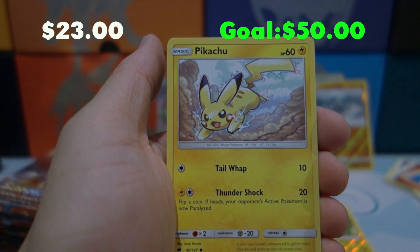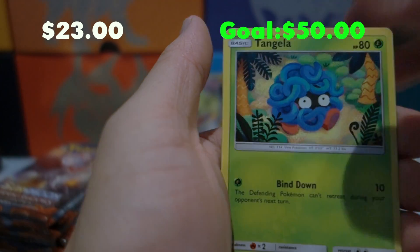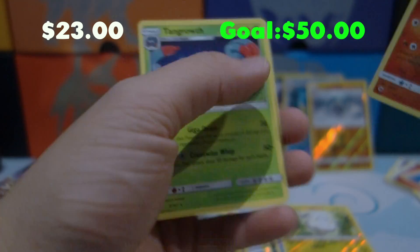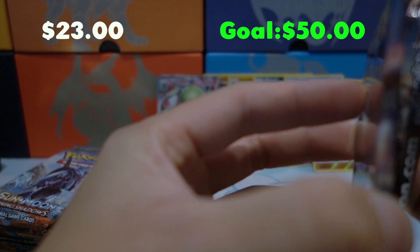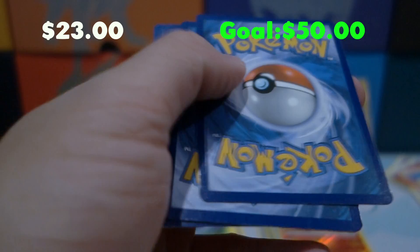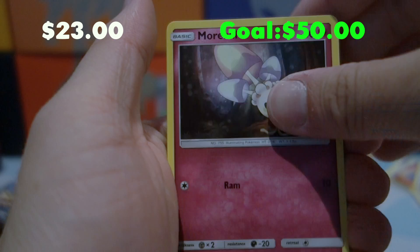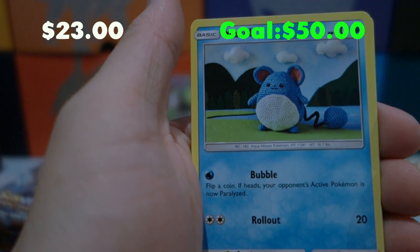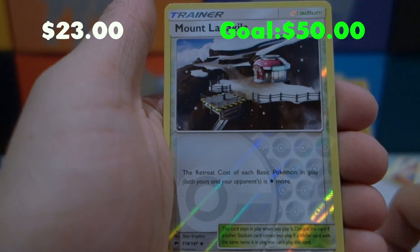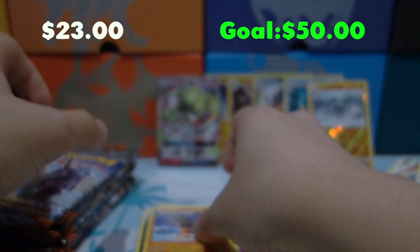Pack nine: Pikachu, Noibat, Dwebble, Tangela, Bodybuilding Dumbbells, Metapod, a Reverse Holo Simisear, and a Tangrowth for the rare. This booster box has been a little slow, I gotta say. Pack ten: Morelull, Charmander — we collect those — Porygon, Mareanie, Hoothoot, Coralie, Ribombee, Oricorio, Reverse Holo — not a rare, just a Reverse Holo Mount Lanakila — and a Mudsdale for the rare. We are now officially past the halfway point.